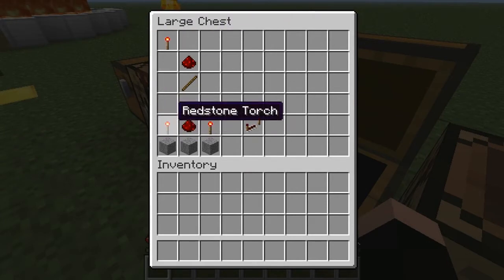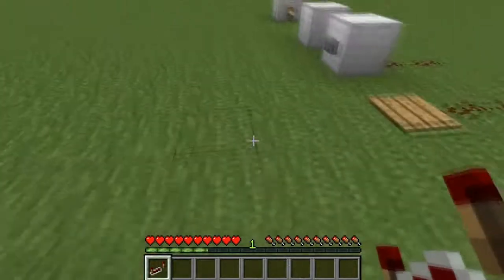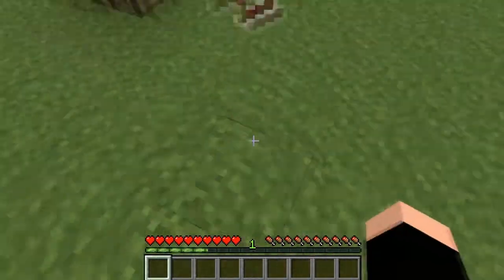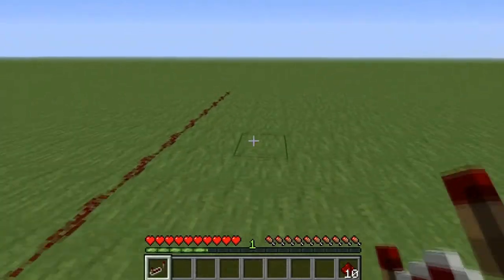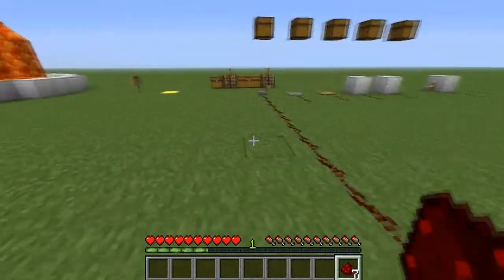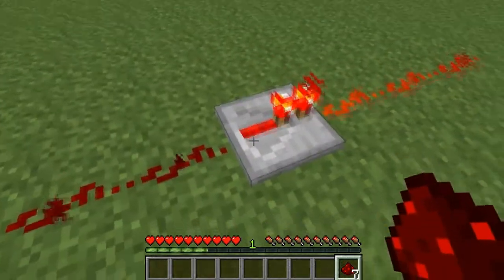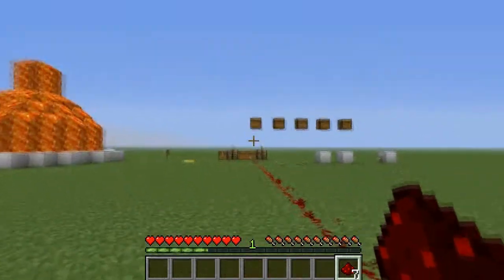Next we have the redstone repeater, which is made by two torches, a piece of redstone dust, and three smooth stone — and you'll get one redstone repeater. It will align the way you point it and you can break it with your hand. The thing about this is that it strengthens the redstone signal so it can continue farther than it normally would. So where the signal would normally stop, if you put a repeater on the 16th block, you can see it gets lit up and you can extend it. I'll discuss the other functions of the redstone repeater in later episodes, since this is strictly about inputs.